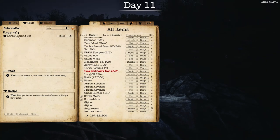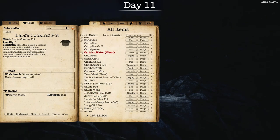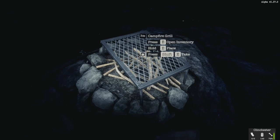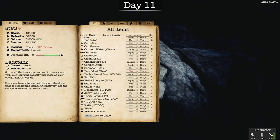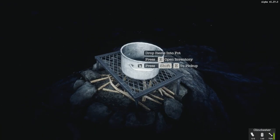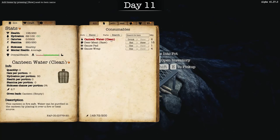You can also craft a large cooking pot if you can't find one, and that also requires three scrap metal. So you'll want six scrap metal total — three for the grill and three for the large cooking pot. Once you have your campfire down and you craft a campfire grill, place it onto the campfire, then place the large cooking pot on top of the grill, and press E to open it.